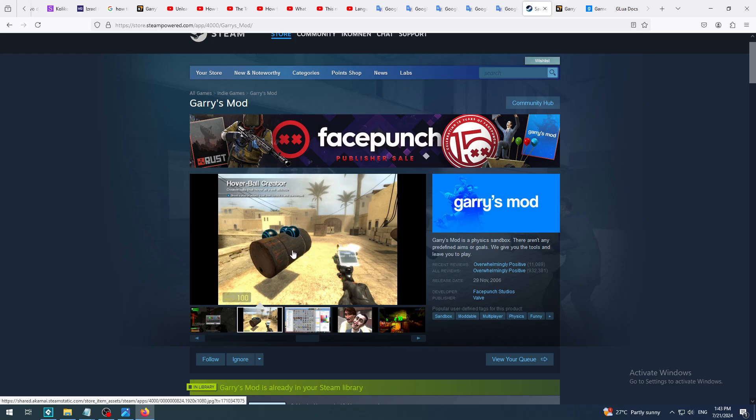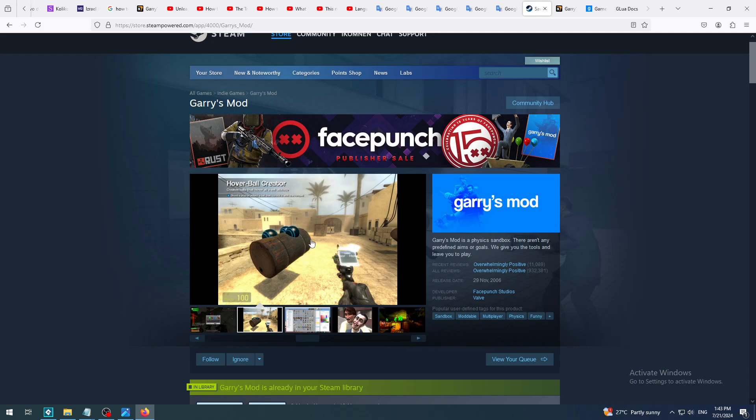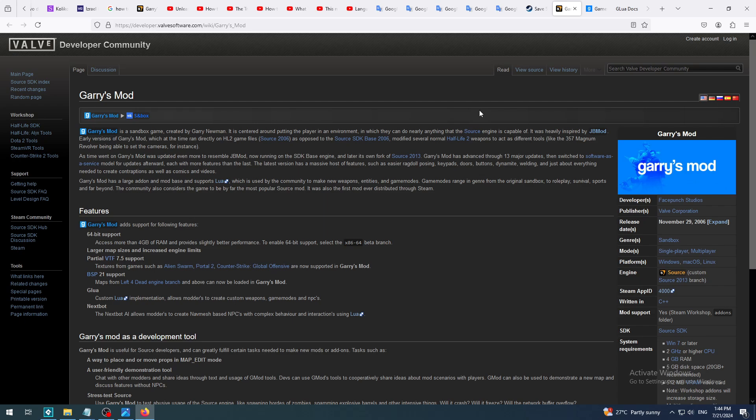That's just my recommendation of what you can use this tool for. You can make some kind of Counter-Strike map in it, test it, and put it online as multiplayer. I think I also saw a GTA - a Grand Theft Auto map recreation - and also Skyrim; I think some guy made Skyrim in Garry's Mod.